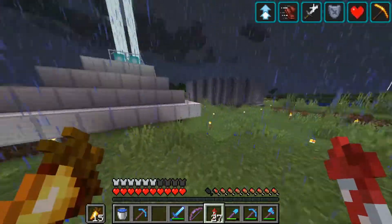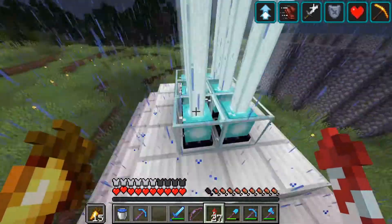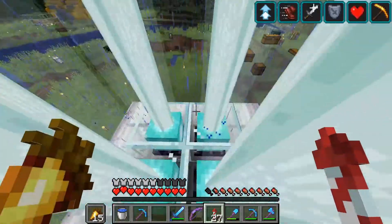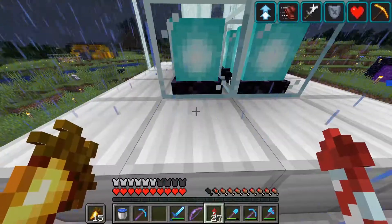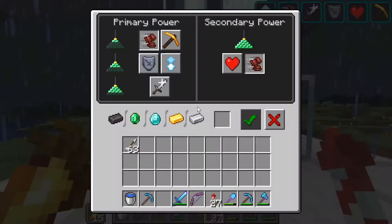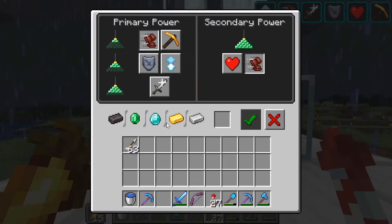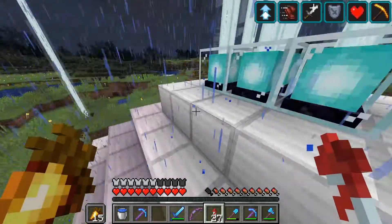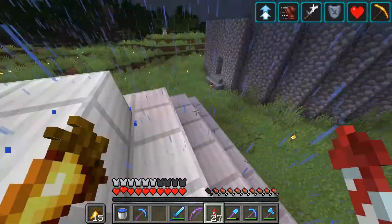So I'm going to give you a tour of the new base. We've got stuff called Beacons right here. If you aren't a Minecraft fan, you probably don't know what it is, but basically you select it, and then down here you'll see Netherite, Emeralds, Diamonds, Gold, and Iron. You put one here, then select the buff you want. I have a bunch of Beacons, so I get all the buffs right now.